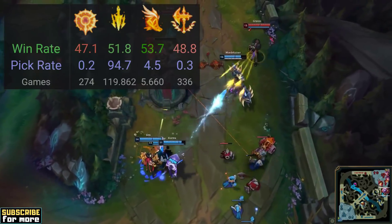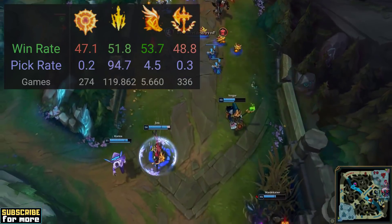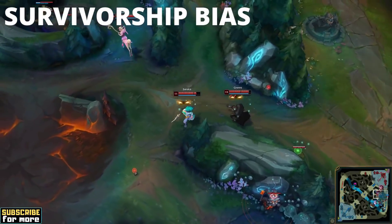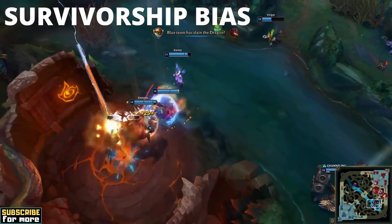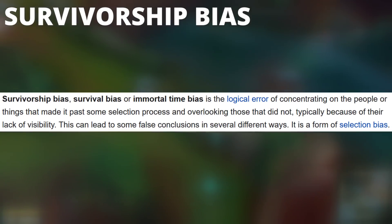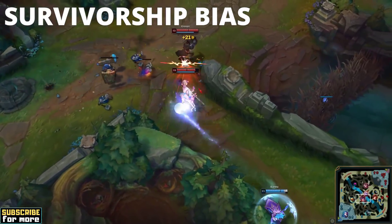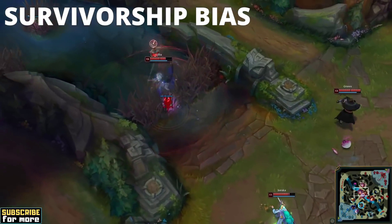Even large samples like these Jinx keystones will tell you almost nothing about the viability of those runes. I will tell you exactly why that's the case and how to accurately interpret the data in a second, but I first want to address the smaller of the two biases to get you warmed up for this. Statisticians call this first one survivorship bias, and it is luckily not as impactful as it could be because it only affects item win rates and nothing else. The term is used to describe the logical error of concentrating on the people or things that made it past some selection process and overlooking those that did not, typically because of their lack of visibility. This can lead to false conclusions in several different ways, and item win rates in League of Legends are not an exception. The implications of this get more obvious when we look at an example.